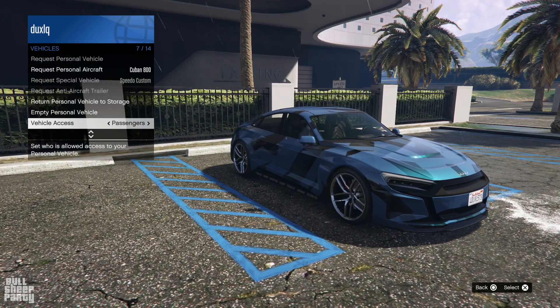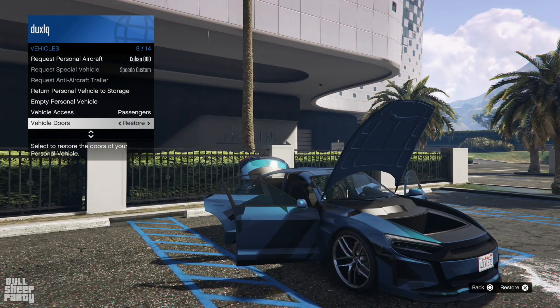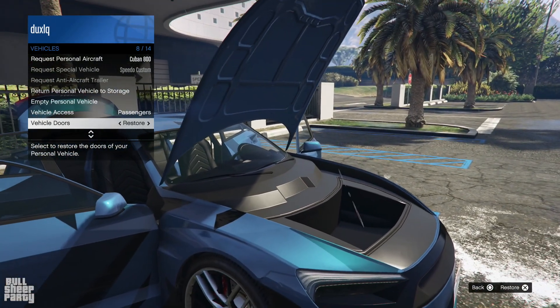In terms of interactivity, this is what you can do with it. You can open all four doors, the hood and the trunk — which in this case are all four doors, the frunk and the trunk, because it actually has a frunk.